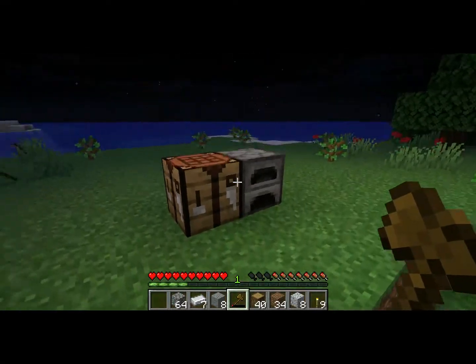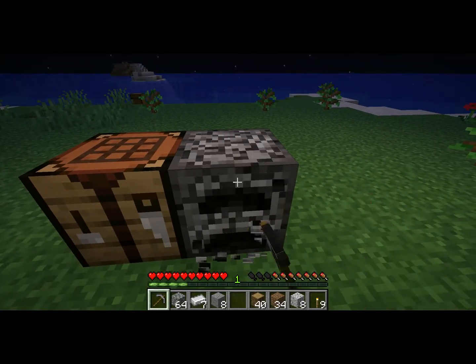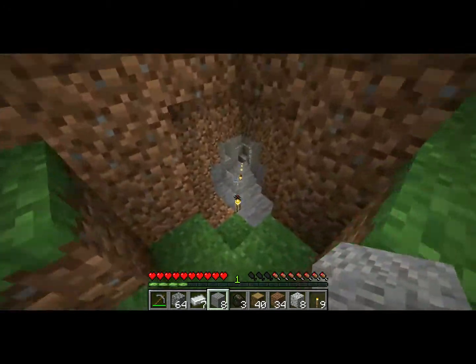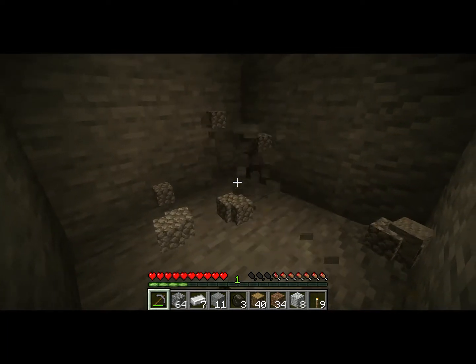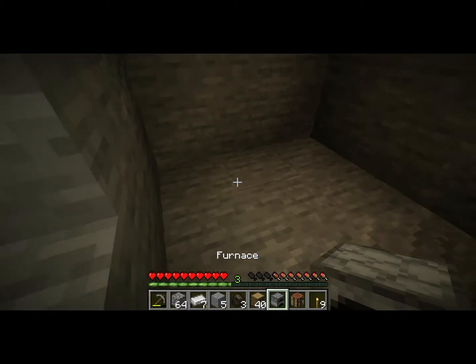I broke my pickaxe so I'm coming back up to make a new one — this time a cobblestone pickaxe. I'm also going to grab our furnace and crafting table. We found coal, and you know what they say: you can never have too much coal. Since we have coal now, we no longer need to make charcoal. Let's go ahead and place our furnace and crafting table back down.